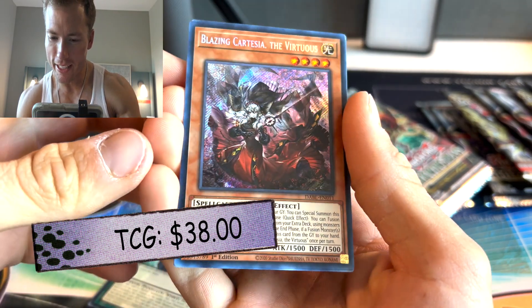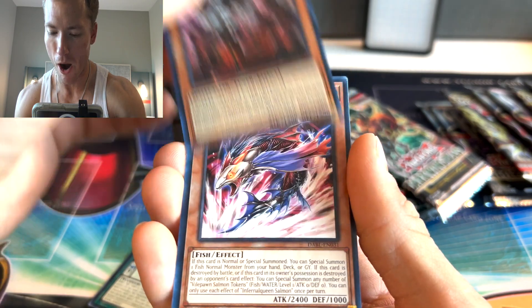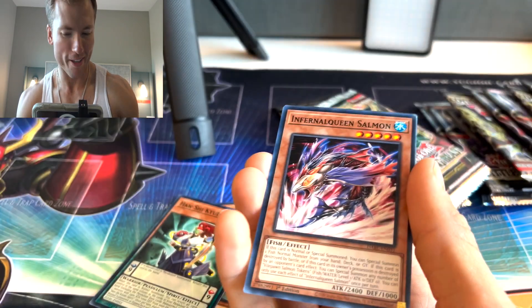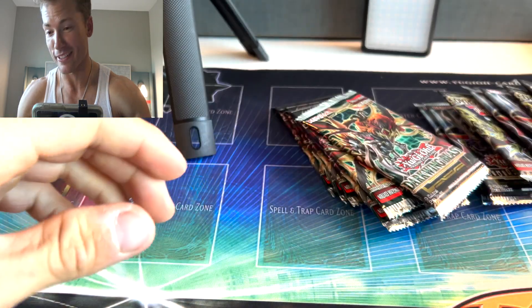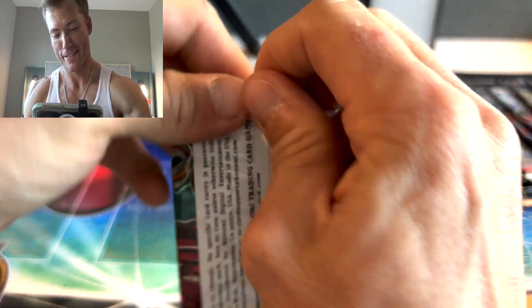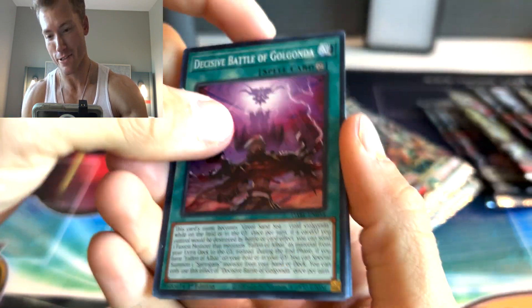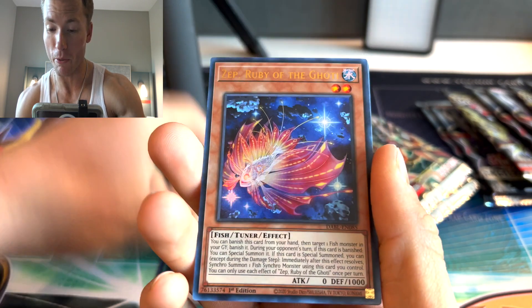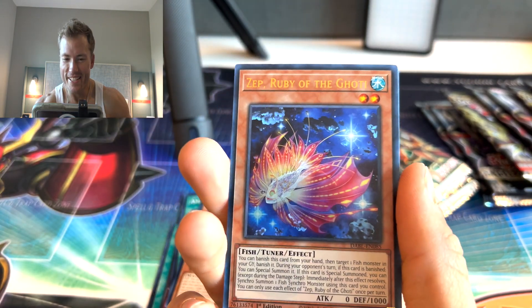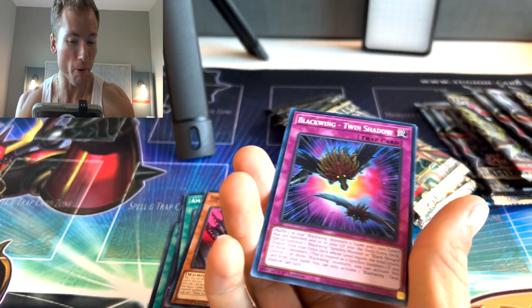Oh baby — Blazing Cartesia the Virtuous, there's our first secret rare! Come on, Battle of Chaos — I mean it's gonna be hard to win this. You're not gonna believe it, I actually found some epic stuff to give away to you guys real soon. And — what?! Zephyros Ruby of the Goatee, another ultra! This is broken.